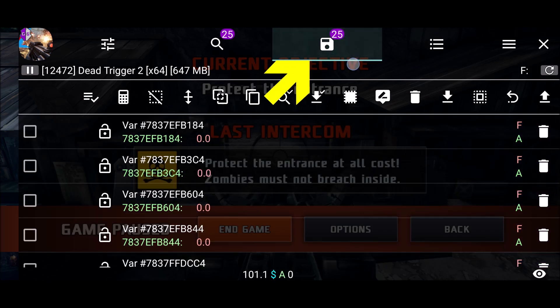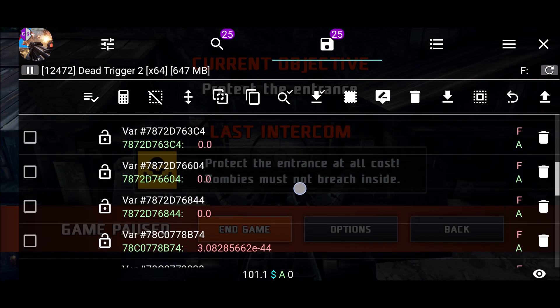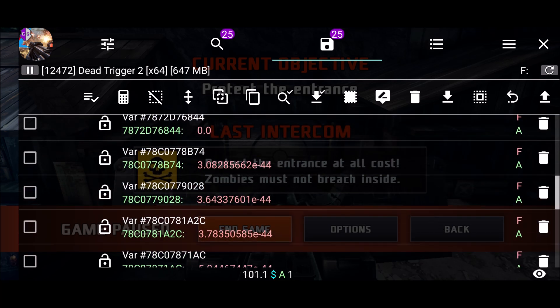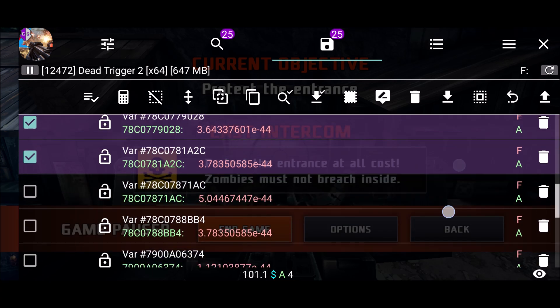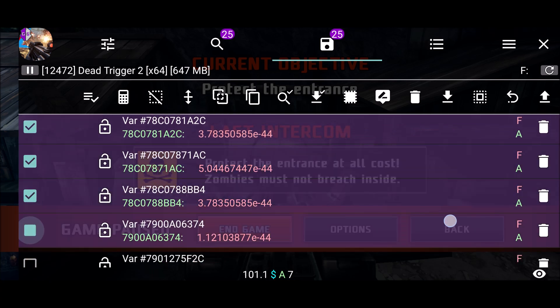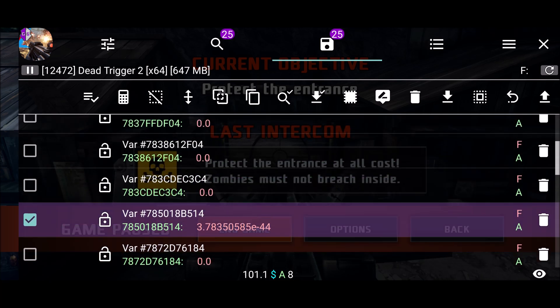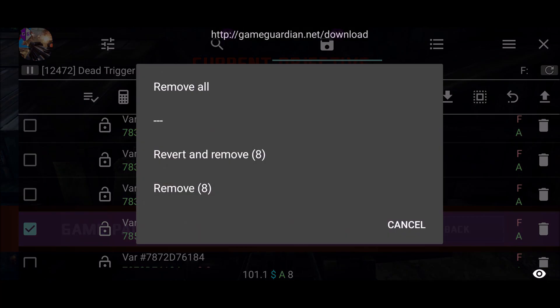Go to the saved screen up top where it says 25 on the right side. Just erase — check the ones that are not zeros. Everything that's not a zero — there's not going to be that many. Just delete the ones that are not zeros.